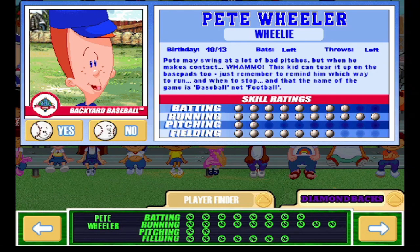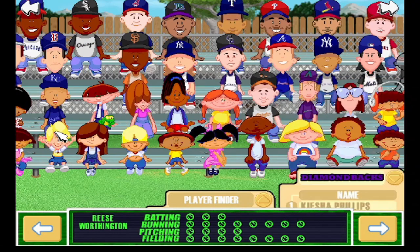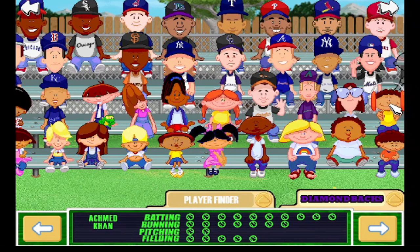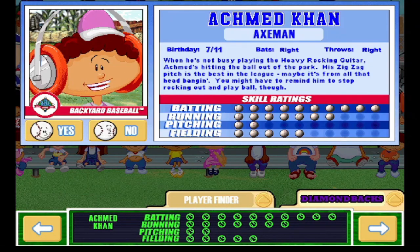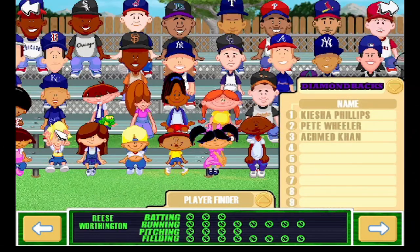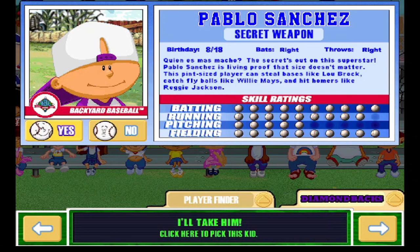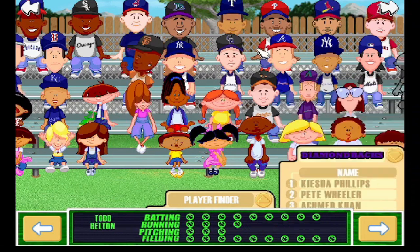Pete's gonna play second base — we're kind of hiding his defense but using his speed. Next is gonna be Ahmed Khan, possibly the best hitter in the game. We're gonna stick him at first because he can't really play defense, he's not fast, can't throw it either, but you need his bat in the lineup. Speaking of bats you need in the lineup — Pablo, the GOAT secret weapon. He'll be playing right field, also to hide his defense.